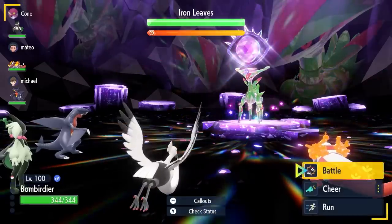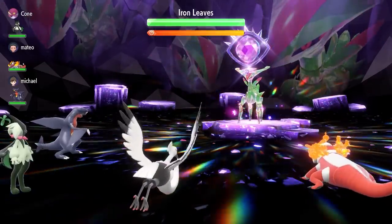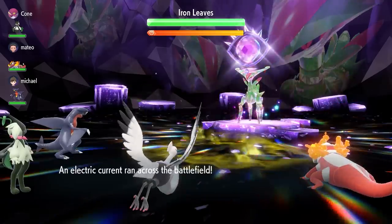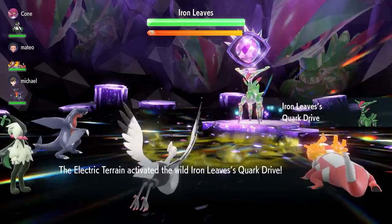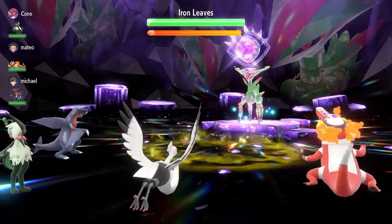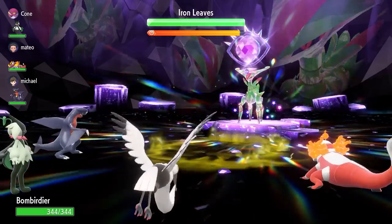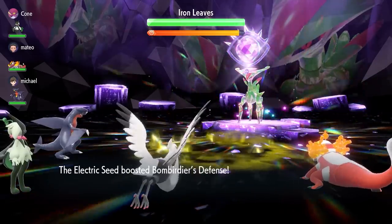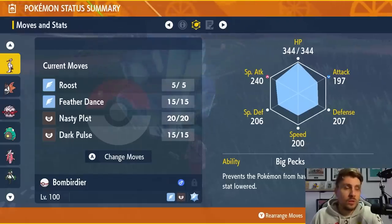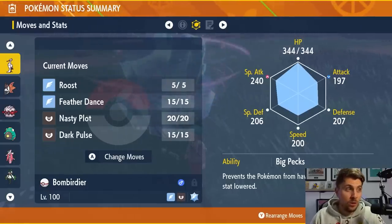The item we're using on this Pokémon is going to be the Electric Seed, because at the start of the battle, Iron Leaves is always going to set up Electric Terrain, meaning you're going to be able to activate your Electric Seed and get a Defense boost. Because Iron Leaves is predominantly a physical attacker, that Defense boost is going to help you take those attacks a lot better. The moveset for Bombirdier starts with Roost, giving you a line of recovery — especially nice with that Defense boost.